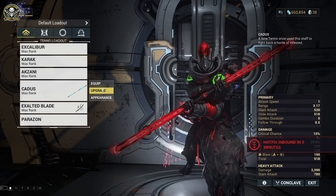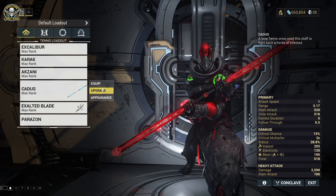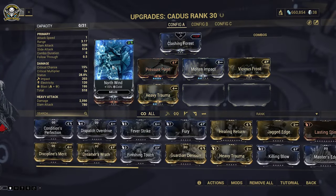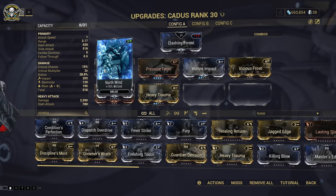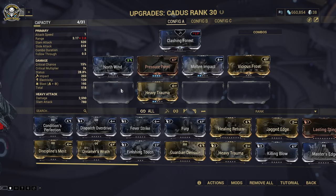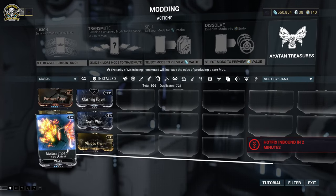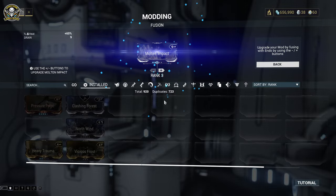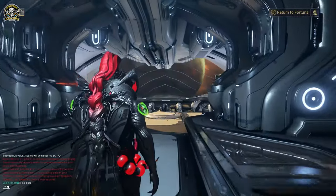After all the problems we've had recording today — computer crashing and whatnot — we've now just been notified that there's a hotfix in three minutes. You cannot make it up! Everything that could have gone wrong today has indeed gone wrong. We've got melee damage, Molten Impact — possibly put a couple more points into that. We've got enough Endo to do it — we can put one more actually. So we're just going to log out here and wait for the hotfix before we continue.